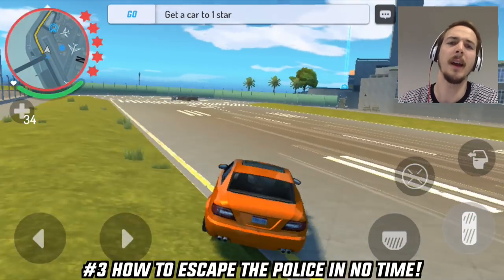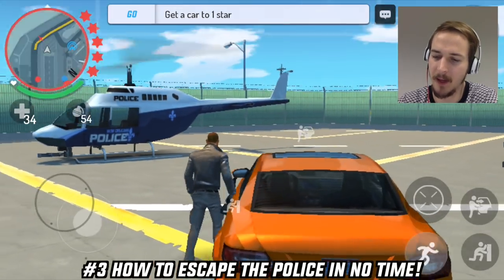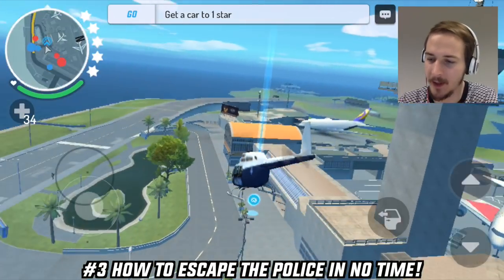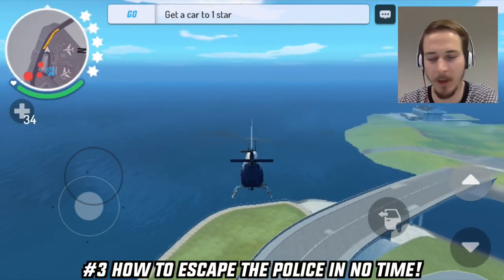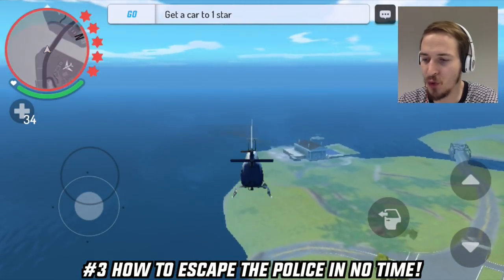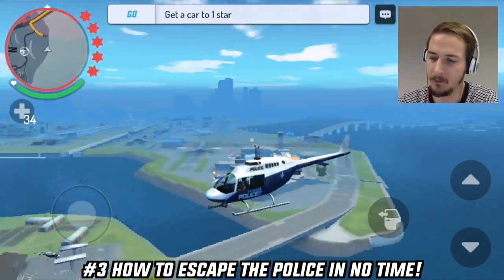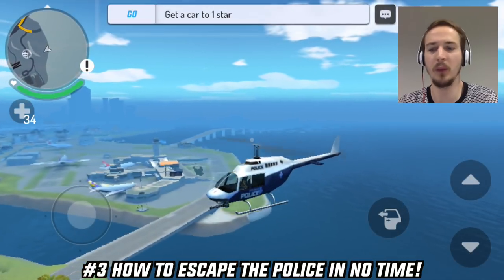Number 3: How to easily escape the cops in no time. I have two methods. The first one is by getting to the airport. I have a five star wanted level and I just entered the helicopter, fly a bit away from the police and they cannot follow me. You can see on the map I will soon be out of range of the police, and then I just wait here and watch the wanted level sink. And that's it — we are free, the wanted level is gone.